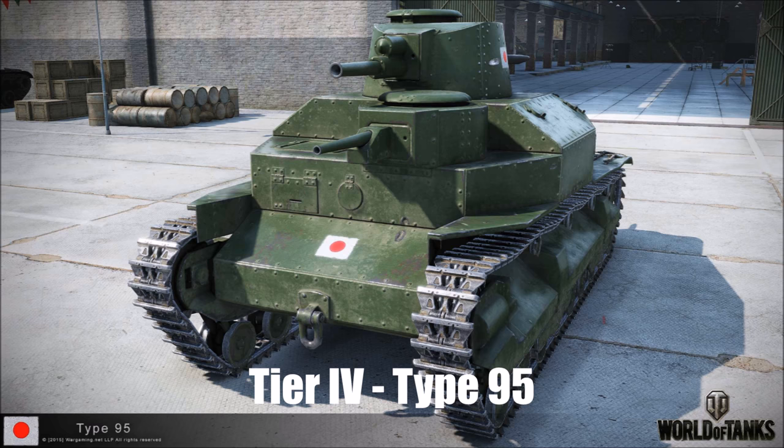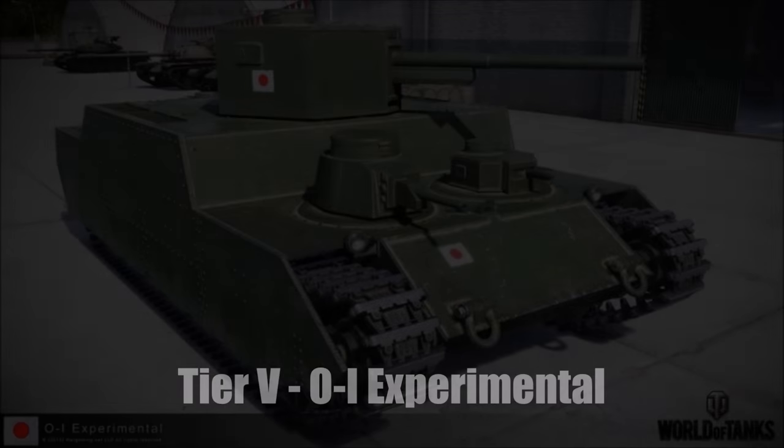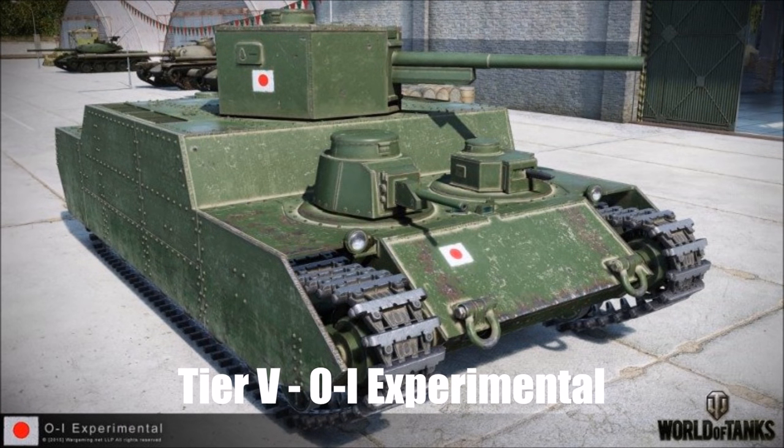At tier 5 we have the OE Experimental — a brutally high alpha damage rivaling heavies many tiers higher, best in class for its tier. It's got a good reload time for its big gun, a good top speed easily reached on flat ground, and it's a 100-ton tank that can deal an awful lot of ramming damage due to its speed and weight. It also has a very good 10 degrees of gun depression. Though it is the largest tank at tier 5, very easy to hit, and the 100mm gun again has very slow shell velocity along with slow accuracy and a long aim time.